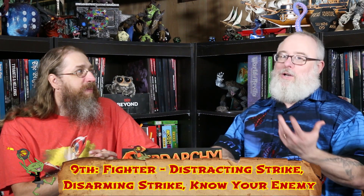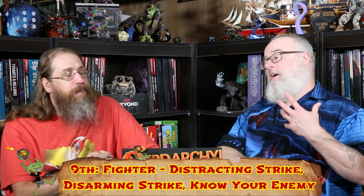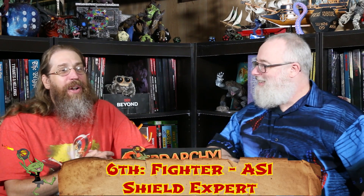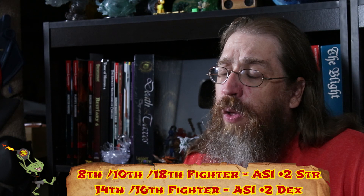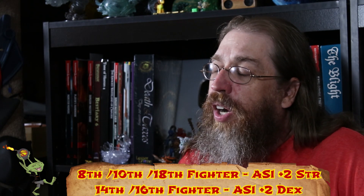For our ASIs and Battle Master maneuvers: many of the maneuvers make sense for Cap — Know Your Enemy is great. We also pick up Calligraphy Tools to nod to his artistic side. Our first ASI is Shield Master, because you constantly see Cap whacking people with the shield, throwing it, doing shield shoves, using it to break his fall. Cap basically wrote the book on shield mastery.